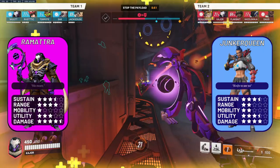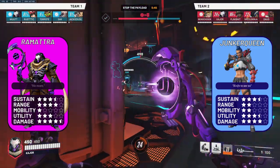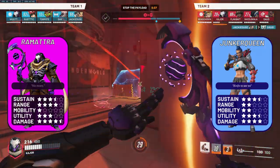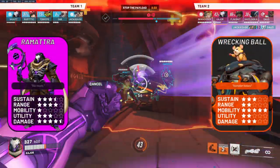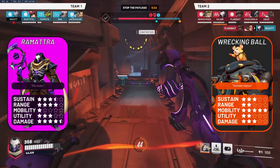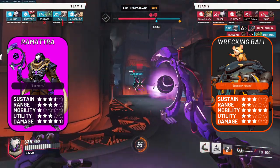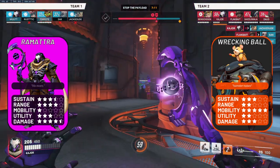Ramattra versus Junker Queen — a slightly favourable matchup for Ramattra. Junker Queen's lackluster range and mobility give Ramattra the upper hand. Block her Axe Swing in Nemesis form — referring back to the point about blocking burst damage — and keep pummeling her to force out her Commanding Shouts. Ramattra versus Wrecking Ball — also a slightly favourable matchup for Ramattra. As long as you can survive the burst damage from Ball's piledriver engage, you'll be good to go. Consider tossing your slow when and where he piledrives. His large hitbox makes the Void Accelerator easy to use, and if their Ball goes for soft engages without using piledriver, punish him with your slow or trade backlines.